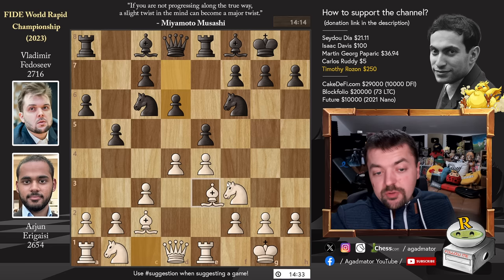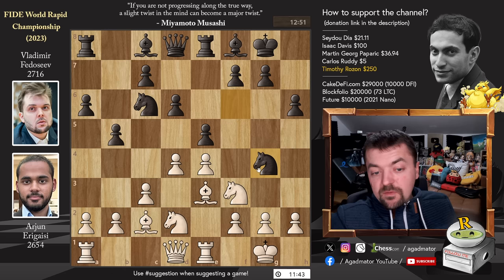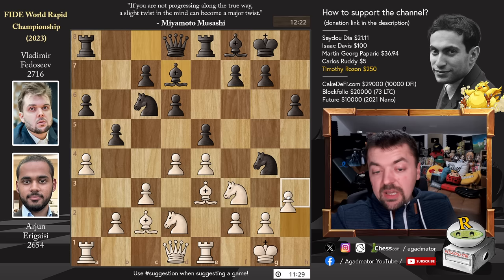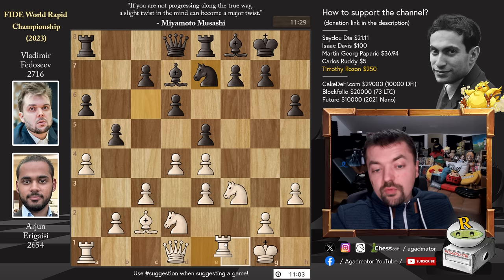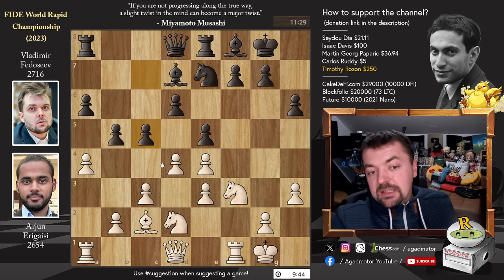We have Knight B to D2, Knight to G4 challenging the Bishop — the Bishop really has no squares — and now Pawn to A4 challenging the queenside. Bishop to D7, and now Pawn to H3 asking the Knight: do you want to go back or do you capture on E3? Vladimir captures. We have F captures on E3, Knight to E7, and now Rook back to F1. And here we have Pawn to C5, a most interesting pawn sacrifice by Vladimir, asking Arjun if he's interested in a double capture on E5. It is objectively the best move, so Arjun goes for it.